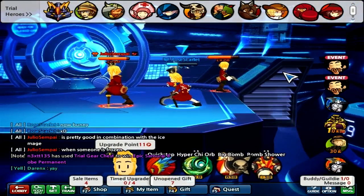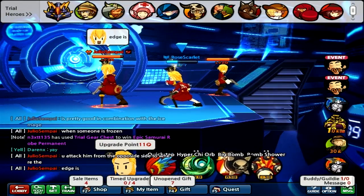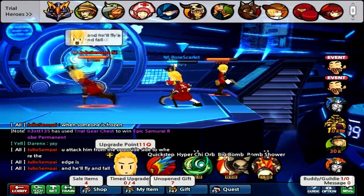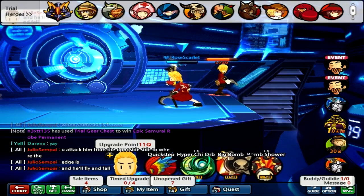Time to go bunny. Since I'm showing off two hats, I can't really carry two hats, unless I die and switch. As he's telling you, when someone's frozen, you hit him from the opposite side with the edge and he'll fly and fall.